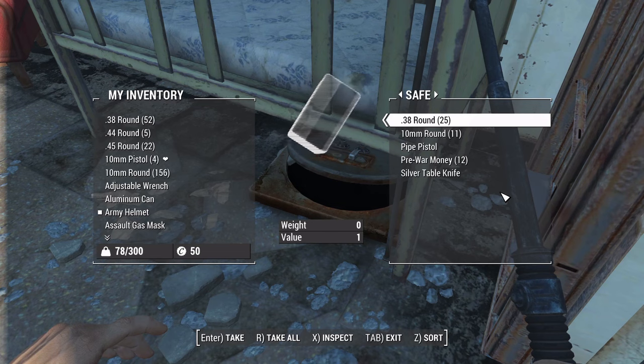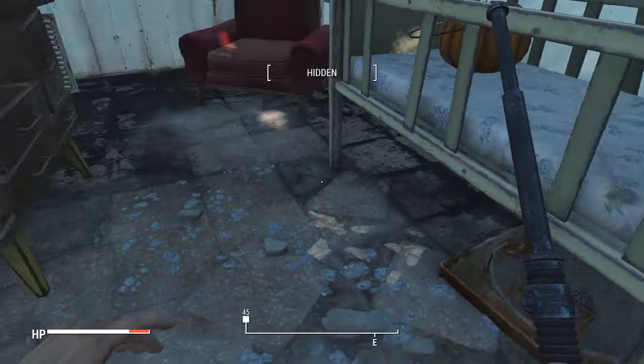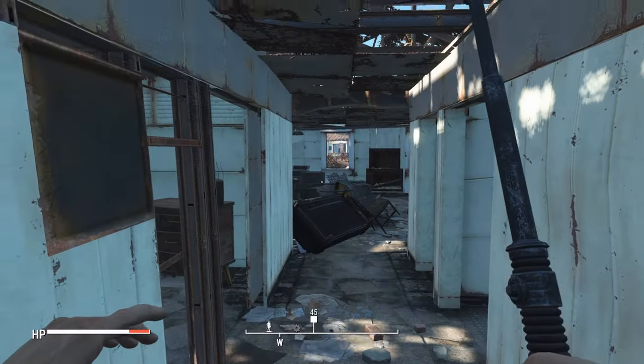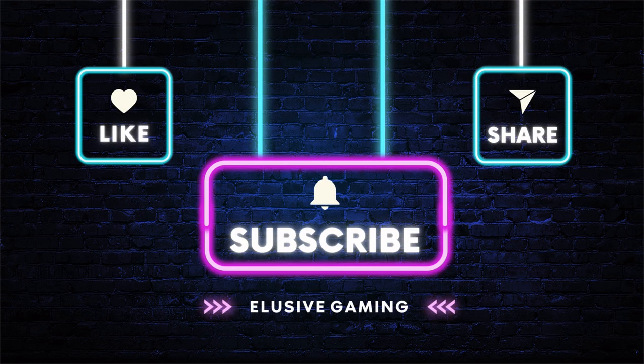Well there you have it — 12 secrets, hidden areas or things you may have missed within Sanctuary. Picking up these items will be sure to start you off with the best chances of survival in the world of Fallout. I hope this video was helpful, please leave a like if it was, and until next time, peace.